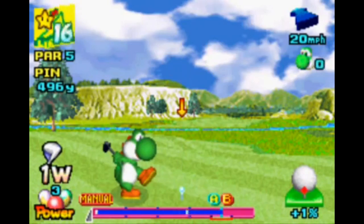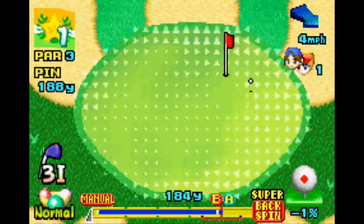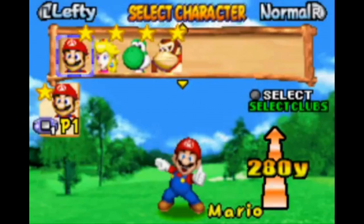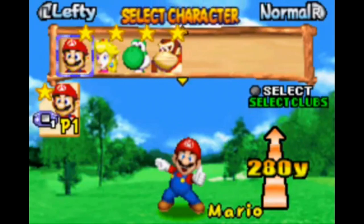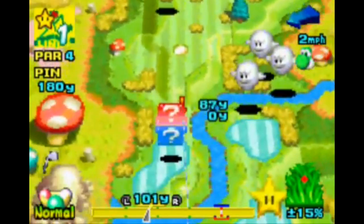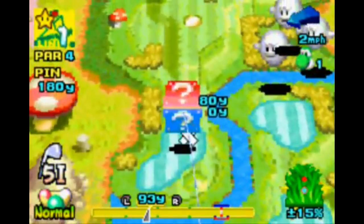If you're looking for tons of wacky courses with all the Mario characters, like Mario Golf 64 or Mario Golf Toadstool Tour, you won't find it here. There are only four Mario characters you start with at the beginning — Mario, Yoshi, Donkey Kong, and Peach — and you have to unlock a lot to even get to one Mario-themed course. To be fair, it's a doozy of a course once you get it, and there are two versions of it, but I would have liked to have seen a lot more Mario stuff here.